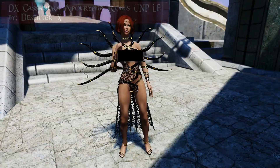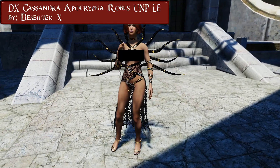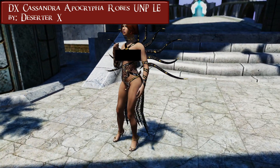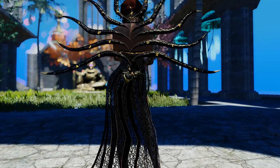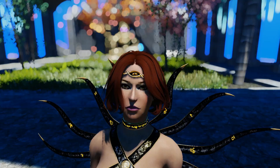The next one is Cassandra Apocrypha robes — more of this stuff. Another crazy outfit with weird flying tentacles. Well, what can I say? The eye is kind of cool and there are some masks.